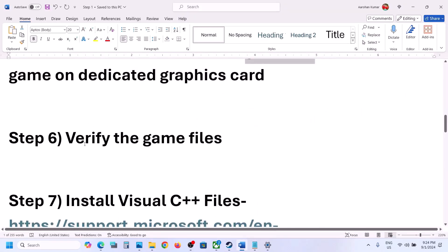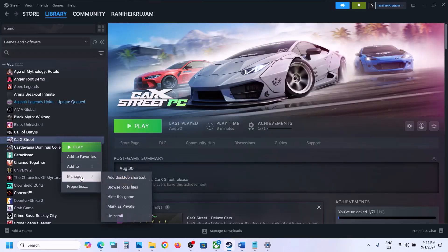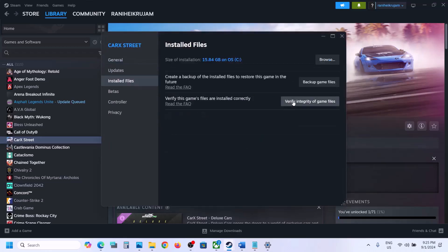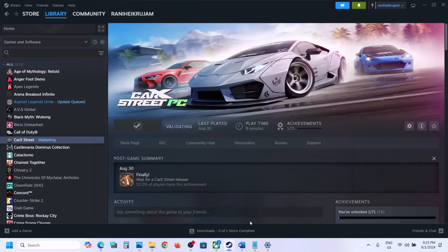The next step is to verify the game files. Go to Steam, right-click on the game, select Manage, then Properties. Go to Installed Files and click 'Verify integrity of game files.' Once the verification is 100% complete, launch the game and check.